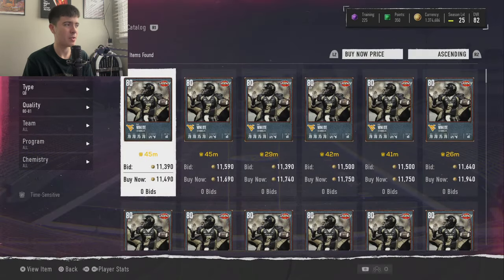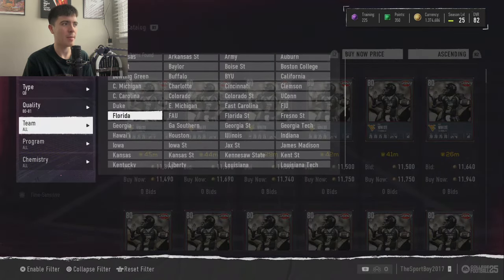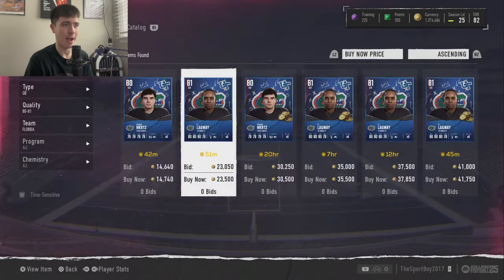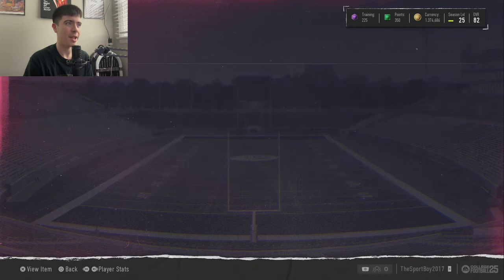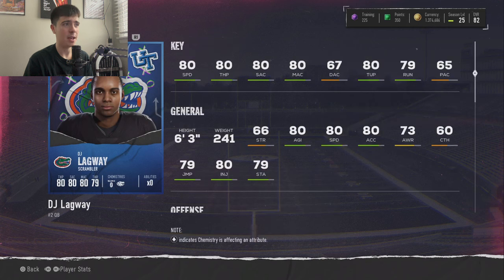Let's start with the quarterback. If you don't have a quarterback, this is probably the best option for you. He plays at Florida — and no, it is not Graham Ertz. They actually have two 80 overall quarterbacks. We're talking about DJ Lagoway. He has 80 speed, 80 throw power, 80 short, 80 medium, 67 deep, 80 throw under pressure, 79 throw on the run, and 65 play action.